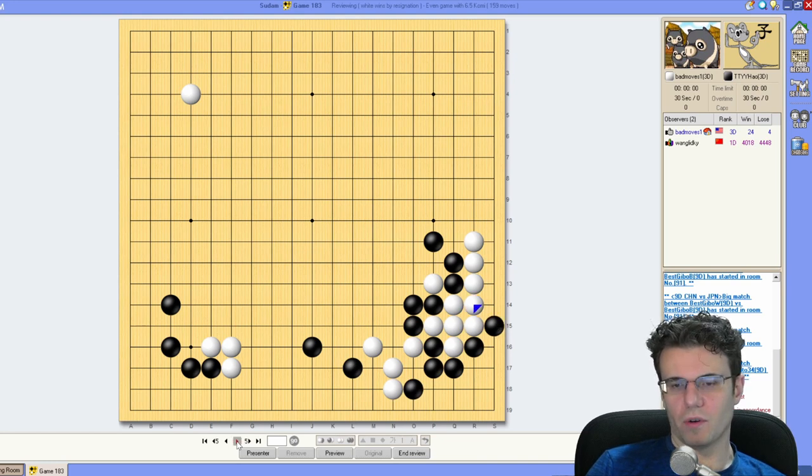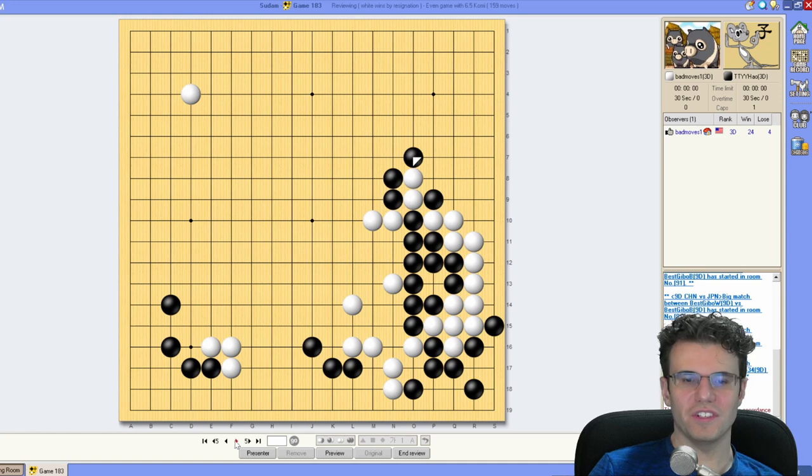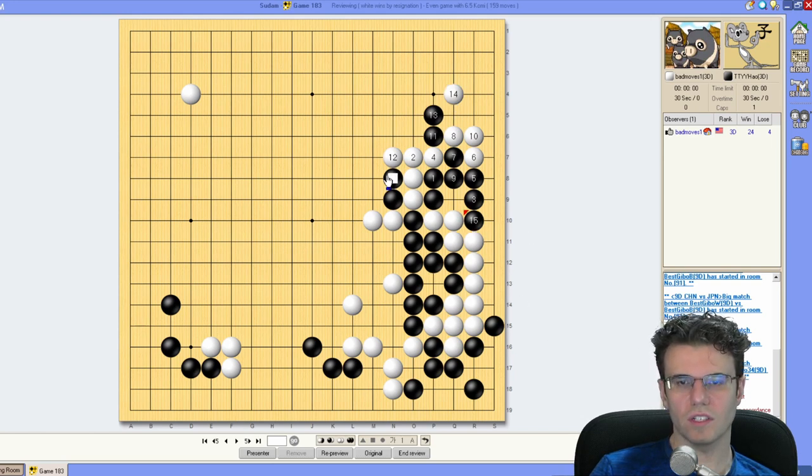Anyway I'm going sort of all out because technically it is a sandbagging game — if I get in a little bit of trouble that's okay against a weaker opponent. There was an interesting option for him here looking at it now — I don't think it works — he just doesn't have enough liberties. Four to five looks like white's fine.